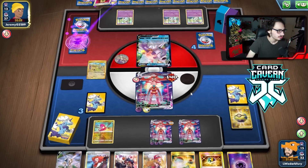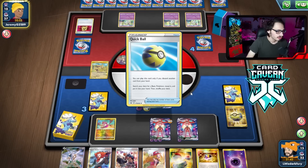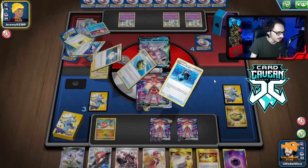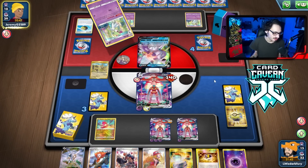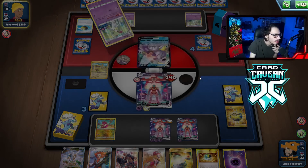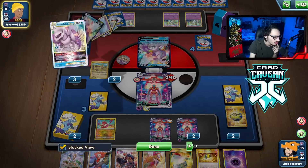They're down eight energy, though. If they ever get a Gardevoir down, I'll knock out the Gardevoir. Do they play any Ordinary Rod? Because again, they're probably not playing four Palkia — there's no way they're playing a four Palkia line. So we'll see if they play an Ordinary Rod. Otherwise, I don't know why they grabbed the Palkia. I guess it's like a wall to buy time to go Kyogre. That's the only thing I can assume.